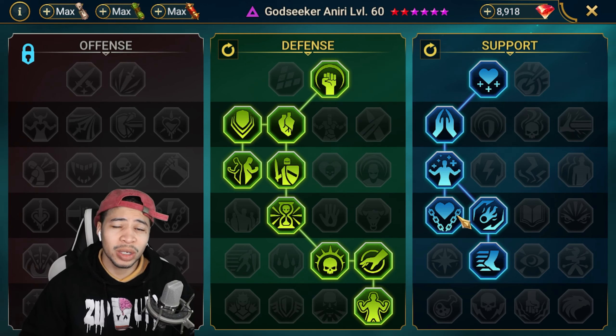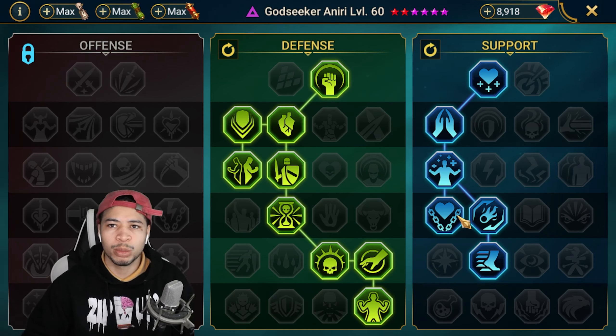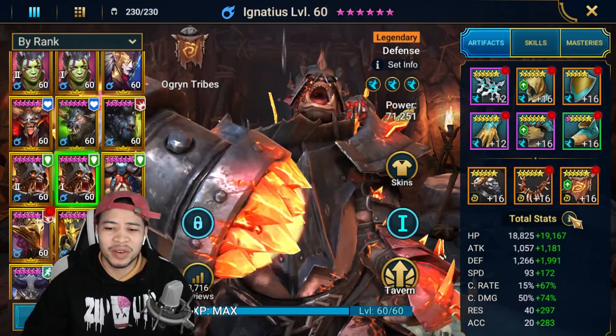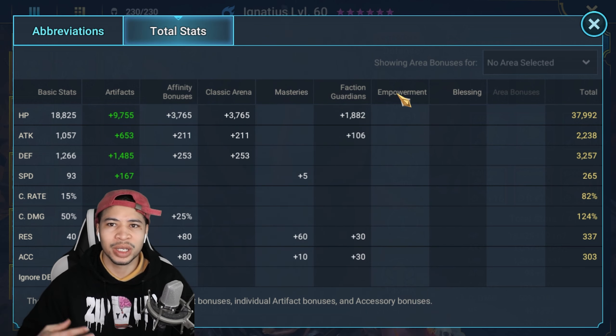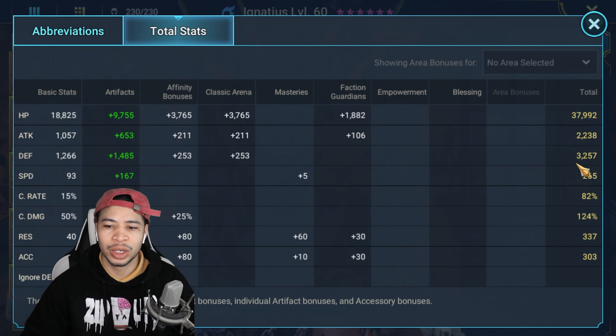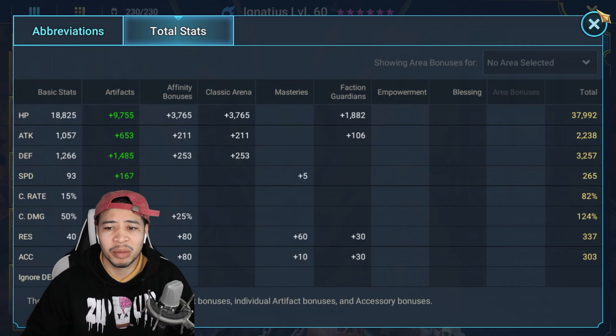I use these champions in other places - I did not build them specifically for this room. If I was building champions specifically for secret rooms, my first option would be Immortal or Region on as many as possible so you can slap it on auto and walk away. Ignatius doesn't have an amazing build - I'm primarily bringing him in for HP burn. He has a little defense and HP, mostly high speed so he can cycle through abilities faster, plus an AOE provoke which is very helpful.